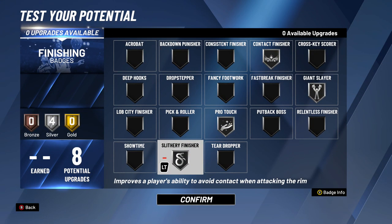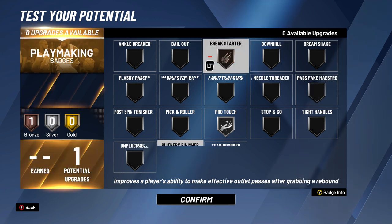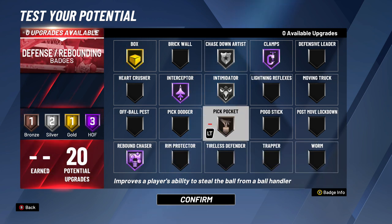For finishing badges: silver giant slayer because he's only 6'7", silver contact finisher, pro touch, and slithery finisher. For playmaking, throw it on bronze break starter so you can launch long-range passes after boards. For defense and rebounding: hall of fame interceptor and clamps to make you as tough a perimeter defender as possible, hall of fame rebound chaser, gold box, silver intimidator and chase down artist, and bronze pickpocket.